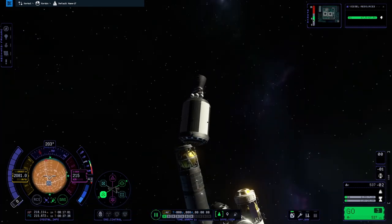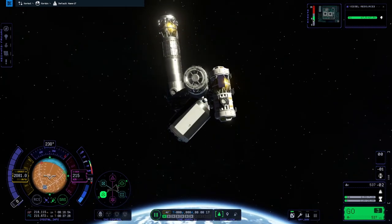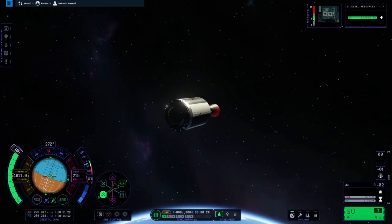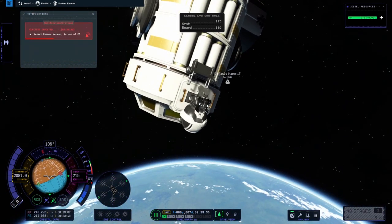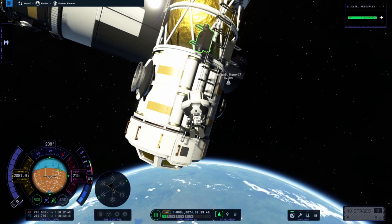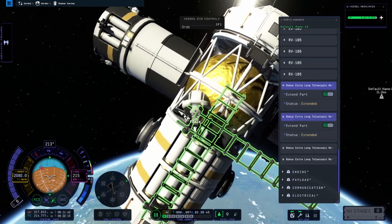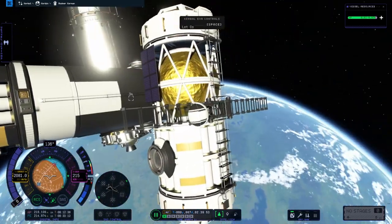With 540 meters per second you might be able to make an intercept with the Mun, but not get an orbit, not land, not return — unless you get a great gravity assist return. It solely depends on where you are in your orbit, what the Mun's orbit is, and what direction you burn. If you burn retrograde, you're not going to the Mun — that's a quick little fact.